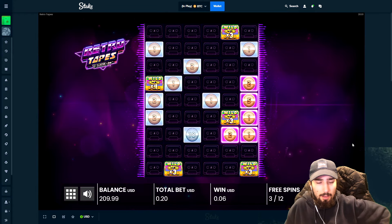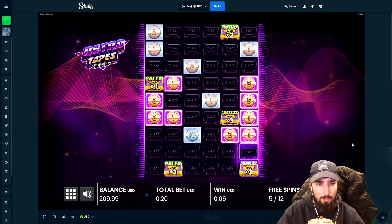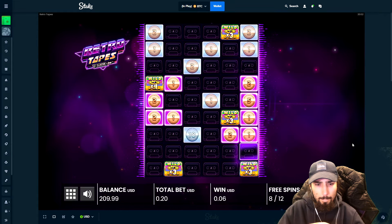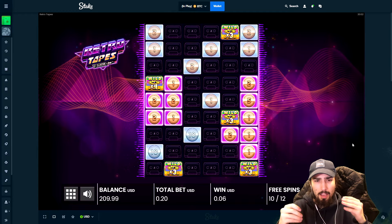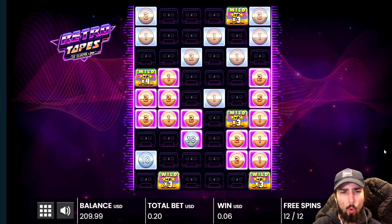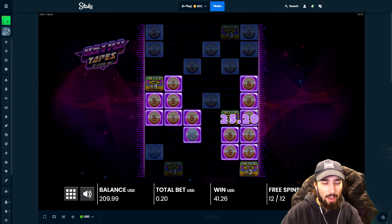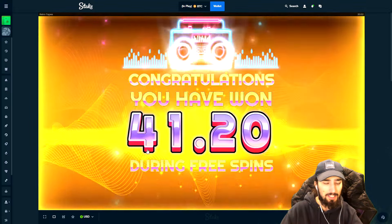Extra spins, definitely take that. Connect them all somehow, though. Oh my gosh, what are these dead spins, dude? Just get the 3 at the top. Get the 4 and the 3. No, dude — it could've done it right there. Could've done it. Get half the money back. What is up with these setups? They're looking so good and they just pay so bad.